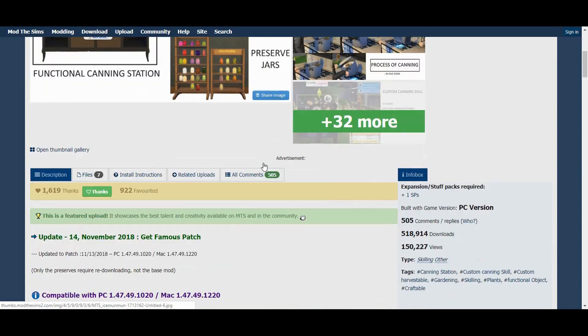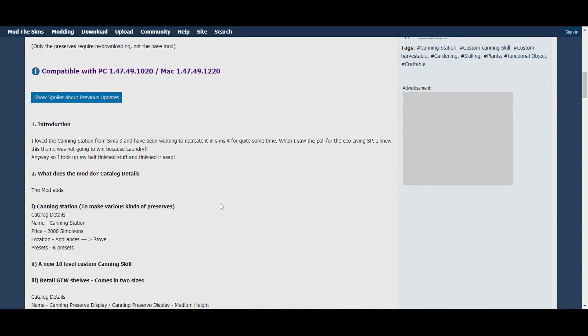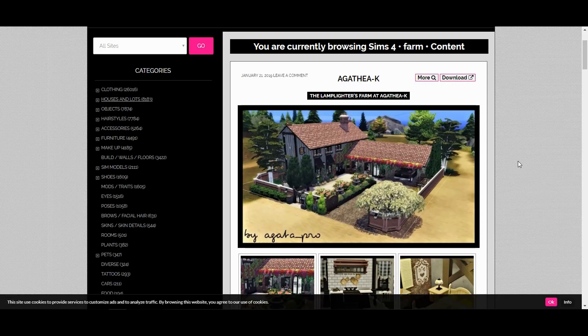The functional canning station is something you'd do on a farm to preserve everything you're growing for your family. This one has been downloaded half a million times, which is incredible.